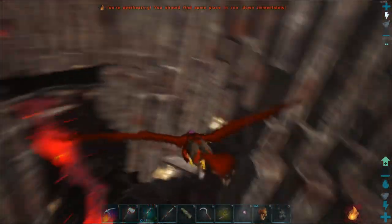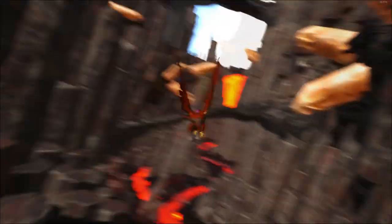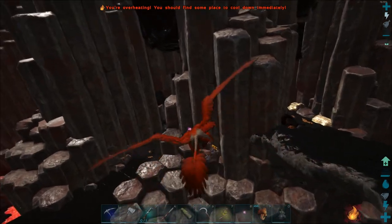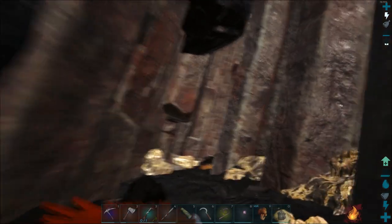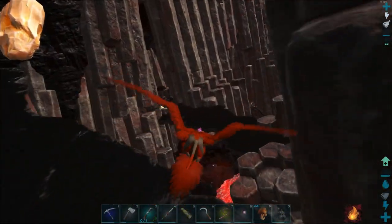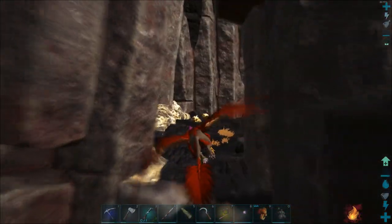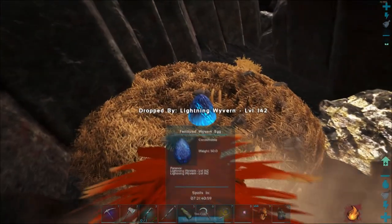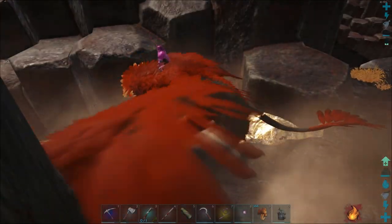Dragon canyon, maybe — ribbon canyon? There are some little bridges here and you can actually get down here on foot. I'll look inside. There's a lot of metal but you don't want that on the Ragnarok map — metal is everywhere. And oh my god, there's a nest here! It's level 142.